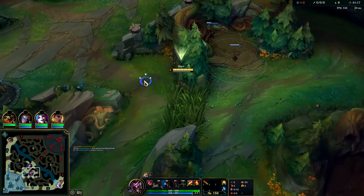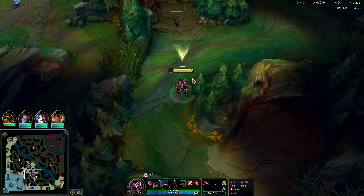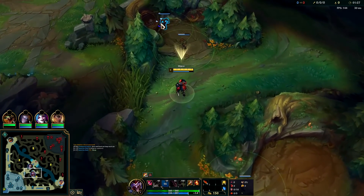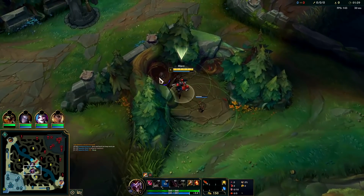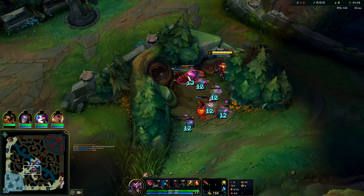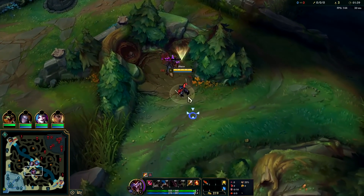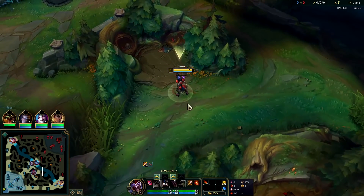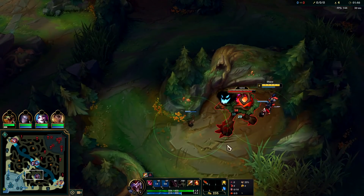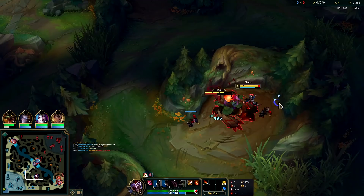We'll go Kraken after BotRK and won't even need a refill. On the red buff, we want to get our third box placed — not so it activates — and we want to backstab the big raptor just like so, letting our box tank if possible. Now we launch the red buff into the box, it should get double feared and tank the box in front.